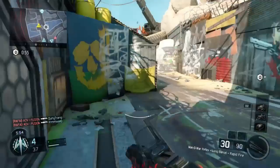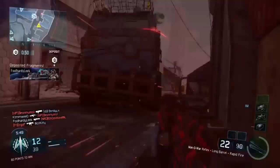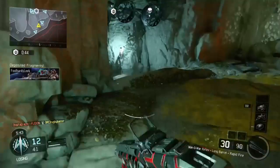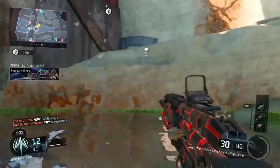Hi guys, Shook with Banter here and today Treyarch has released a new game mode called Fraction. It's kind of like kill confirmed - once you kill someone they drop these sort of crystals. You have to bring them back to a point. It's like a hard point and kill confirmed mixed up together.